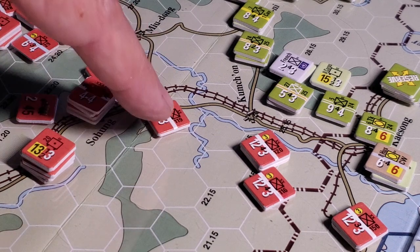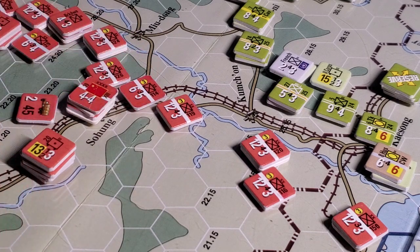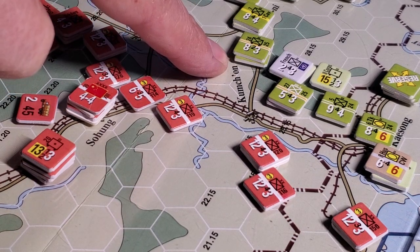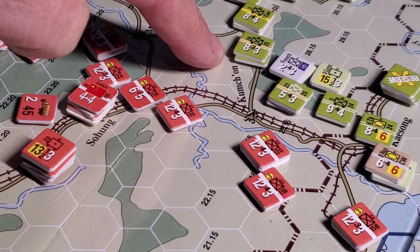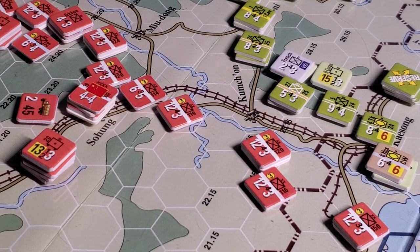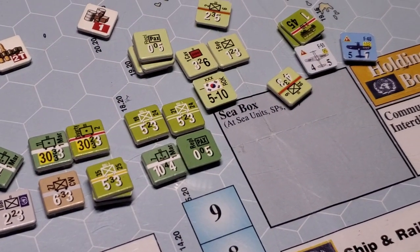It makes you very cautious with how you attack. The significant advantage the Chinese have is that most of their units have three steps. Because they have three steps, we can afford to force attack and force them to retreat, or if they really want to hold they're going to have to take a step loss, or they might suffer a direct elimination result as well.